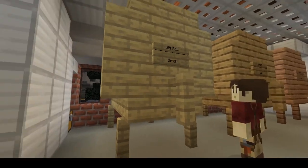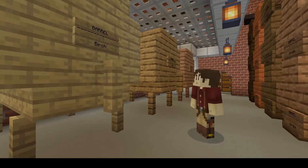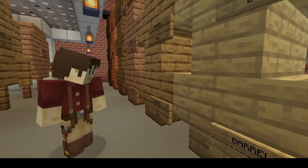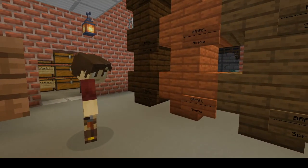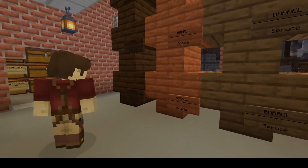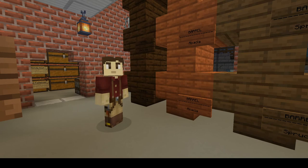The large barrels hold 27 slots, while the small ones hold nine slots. The wood types from lightest to darkest go in this order: birch, oak, jungle, spruce, acacia, dark oak. The darkness of the wood does matter — a lot of recipes require a specific wood type. Something that requires oak might still produce a good quality drink if you use a similar one such as jungle or birch, but if you put it in a darker one like acacia or dark oak, it will simply be a lot lower quality.